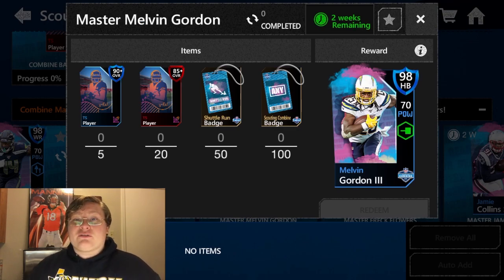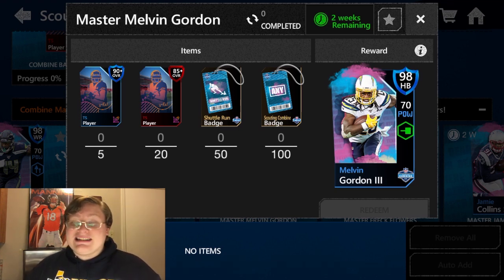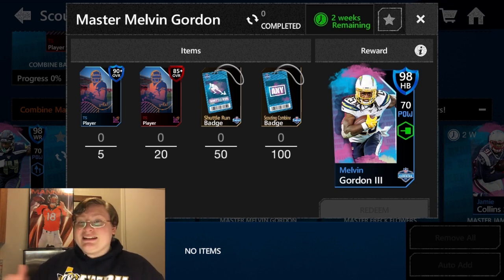Next up we have Melvin Gordon III from the Chargers. Melvin Gordon takes five 90 or higher TS players, 20 85 or higher TS players, 50 shuttle run badges for his specific event, and then 100 of any Scouting Combine event badge. Putting all that in his set will give you the 98 overall Melvin Gordon.